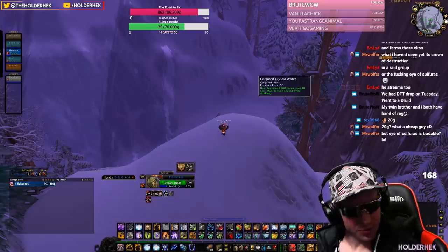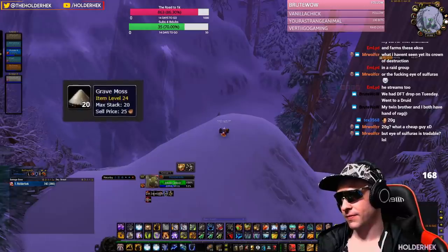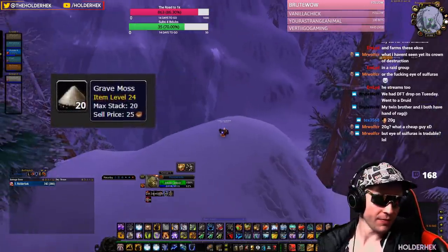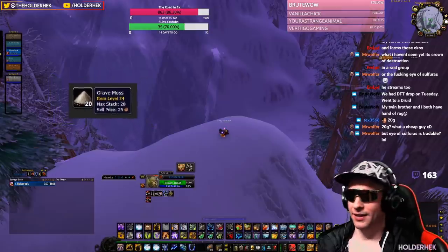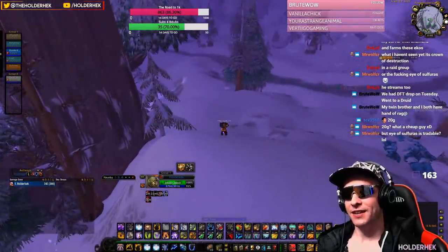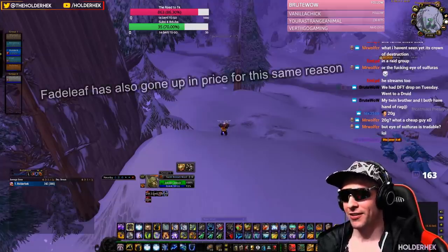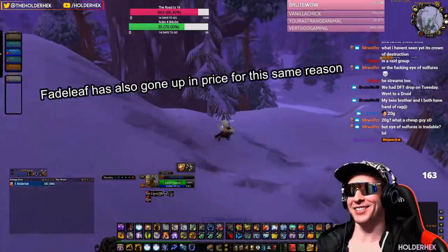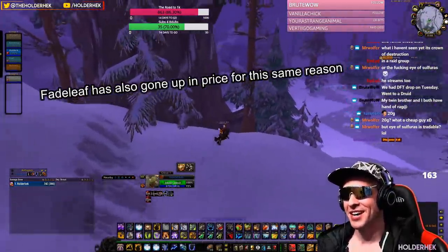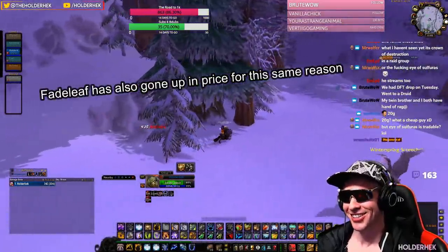Another low level herb that's a great reliable money-maker is Grave Moss in the SM Graveyard. The only competition you have is your own clearing time, as you will probably hit five instances per hour very quickly. This herb is used for Shadow Protection potions, which has its place in Blackwing Lair for certain fights and will have a definite need in phase six with Naxxramas. You can stock up to sell later, or sell now because people are definitely buying it.